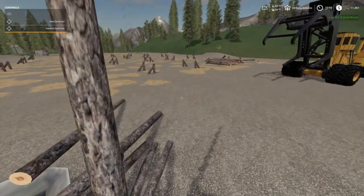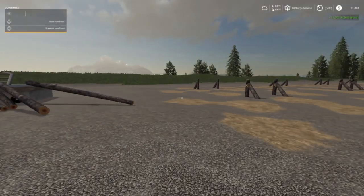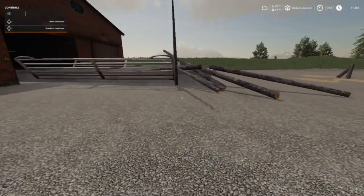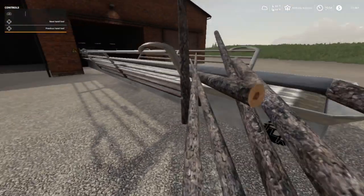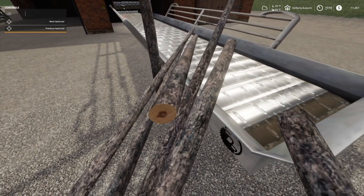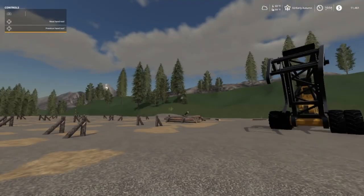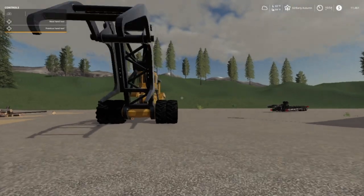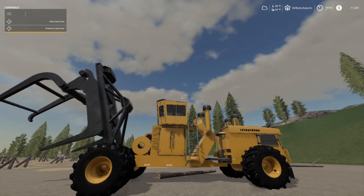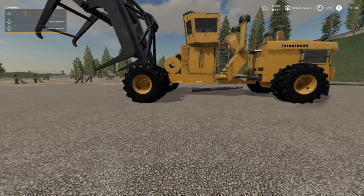I just wish people would bring their logs up here — it'd be so much better. Anyway folks, we got more construction work we're gonna do in this episode. We're waiting on the grass to dry so we can get to hay and all that fun stuff. The money we sell for this will go towards the loan on the sawmill.